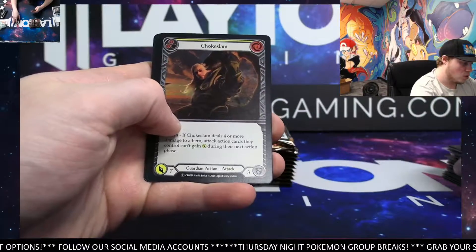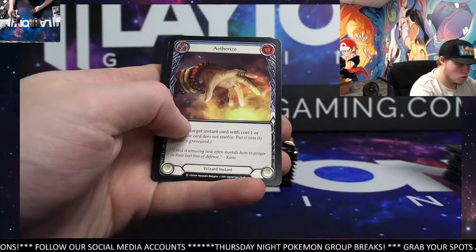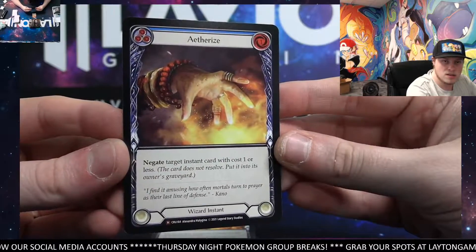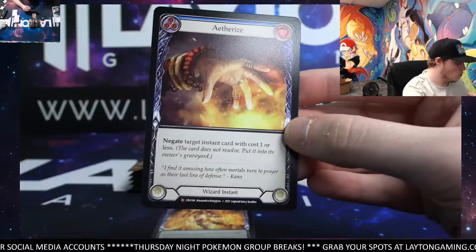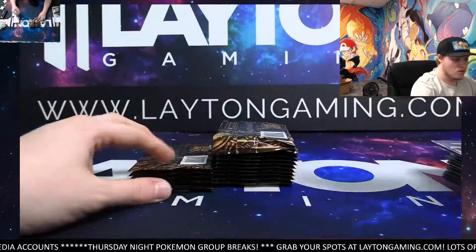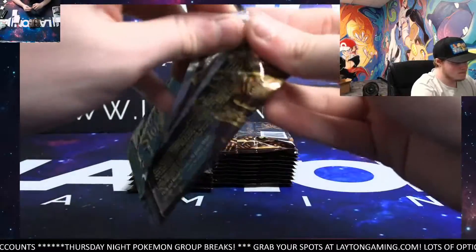Choke Slam, Foil Common. Another Majestic here — very nice. Aetherize. Very cool — Majestic Aetherize. And Cindering Foresight, that's rare.